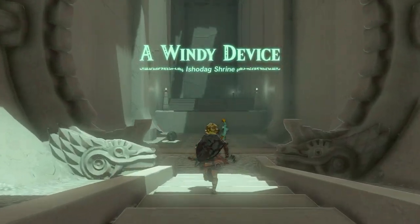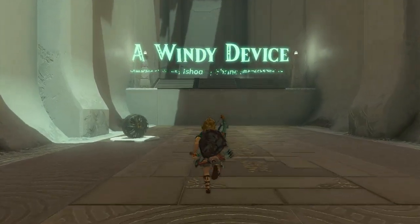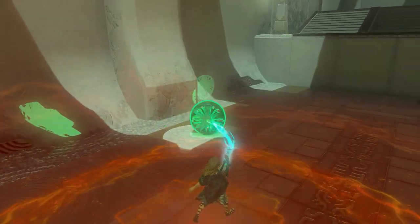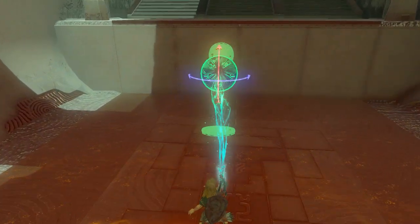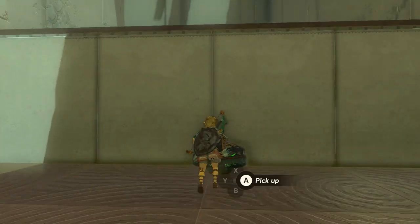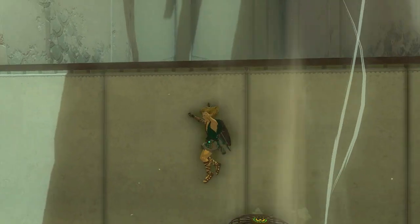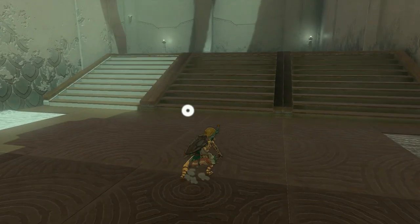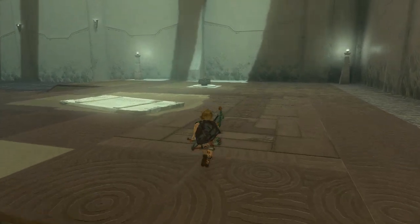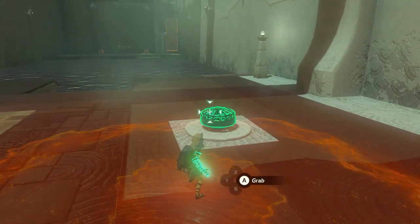A Windy Device — Ishodok Shrine. When you get in, just run straight forward. Use your Ultra Hand to pick up the fan, or ventilator, whatever you want to call it, and place it against the wall. Use your sword to hit it, and use your paraglider to get up. You need your paraglider, and you can get it in Lookout Landing itself. If you have not done that yet, just make sure you get it by doing the quests.